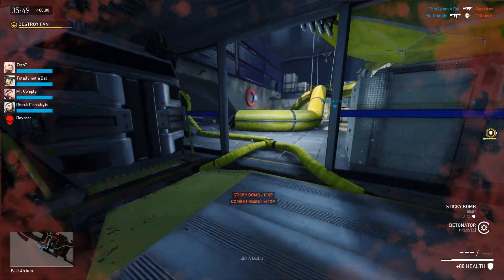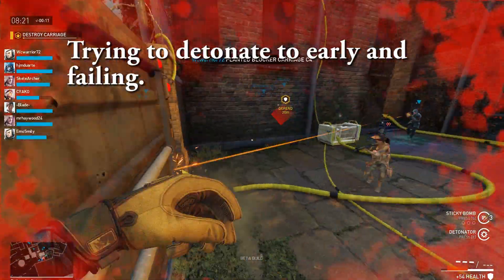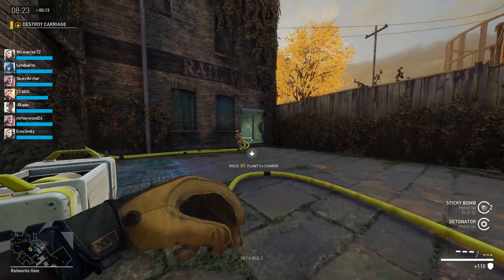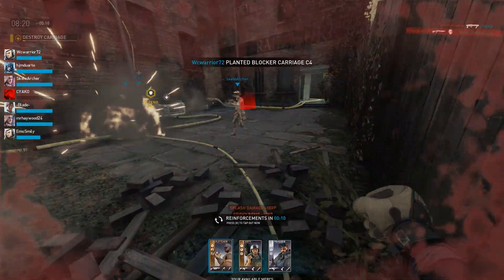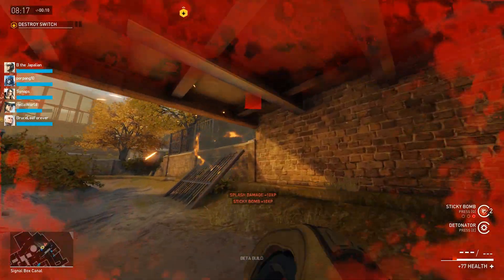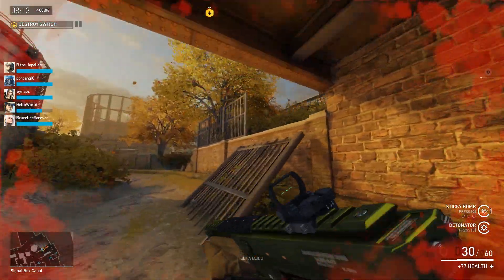Detonating too early won't blow up in your face, but you will have to go through the detonation animation before you can throw another one. As somebody that plays Fletcher a lot, I do this far too often — mainly when I'm in an oh-shit situation and try to do too much at once. I'll keep trying to throw a grenade and hit detonate too fast, it won't do anything, I look like an idiot, and then I typically die.